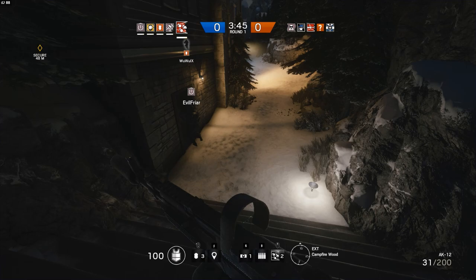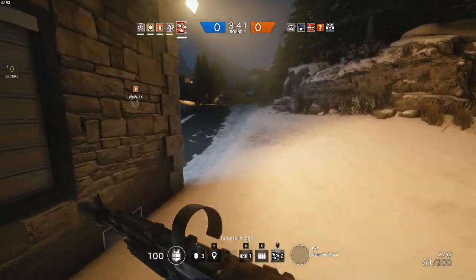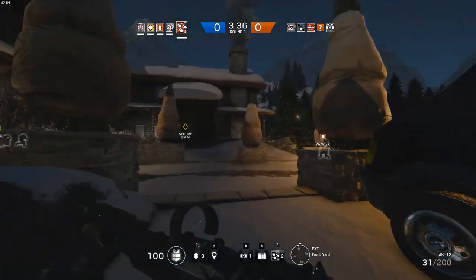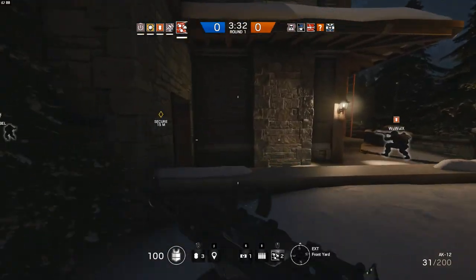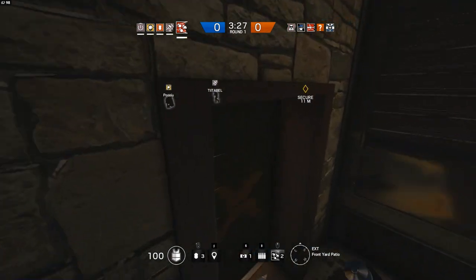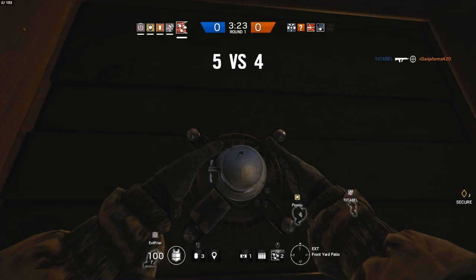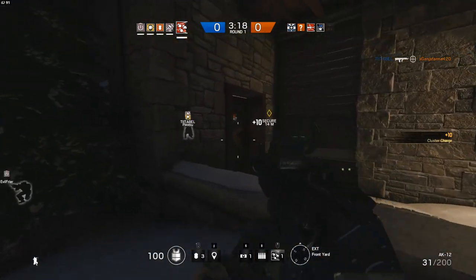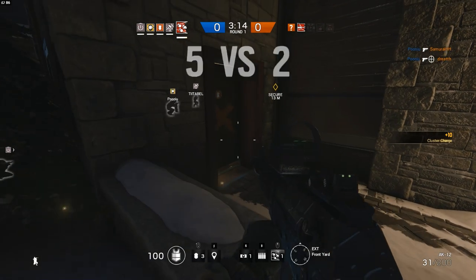The only downside of Fuse is he's a bit slow sometimes. It takes me forever to get to the target location. But here we are now — in there. There might be one full sitting. And you know what — cluster charge going up, blowing cluster charge.